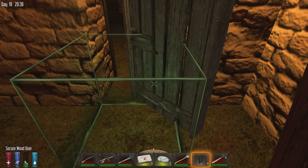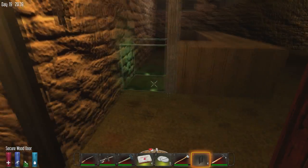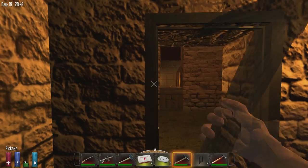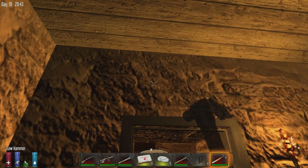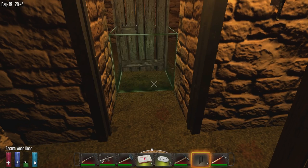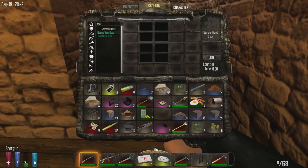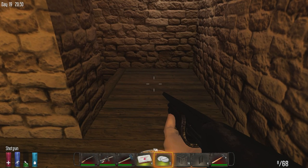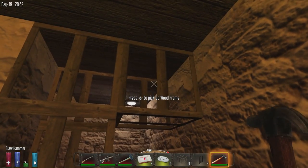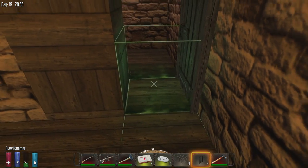We're not going to put one on the first level, but we'll be able to put one here. We'll upgrade those. This is just added defense — so if the zombies do break through, they're not going to get up here as easily. Just layers upon layers of defense. Make them work for it.